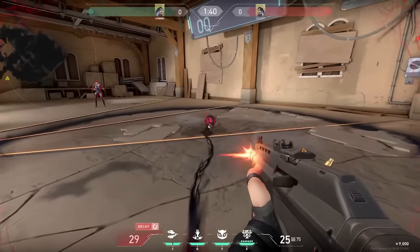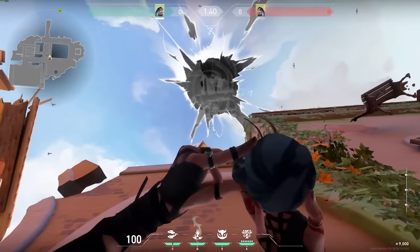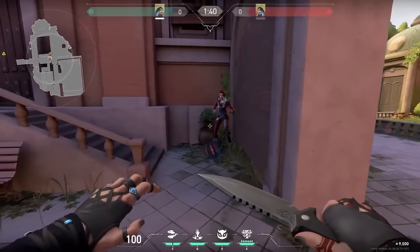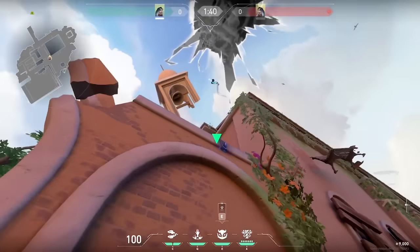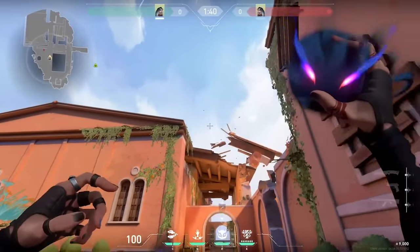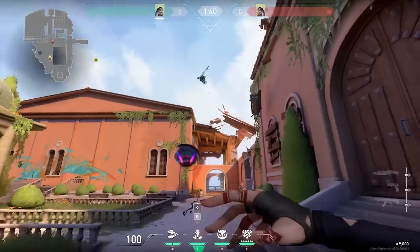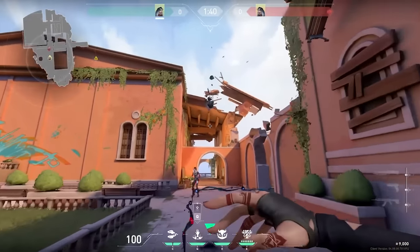Both the Haunt and Seize abilities have the same orb trajectory as Phoenix Molly, so learn your Phoenix Molly lineups for good lineup ideas. Also, if you throw it high up into the air, it will stay in the air for 1.5 seconds before it hits the ground, which allows for some really cool lineups around closed corners. You can also activate the ability a little bit early in the air to force it down on the ground where you want it, giving you a lot more control.